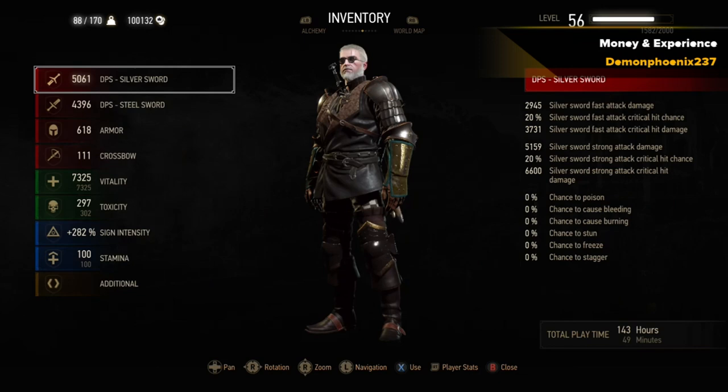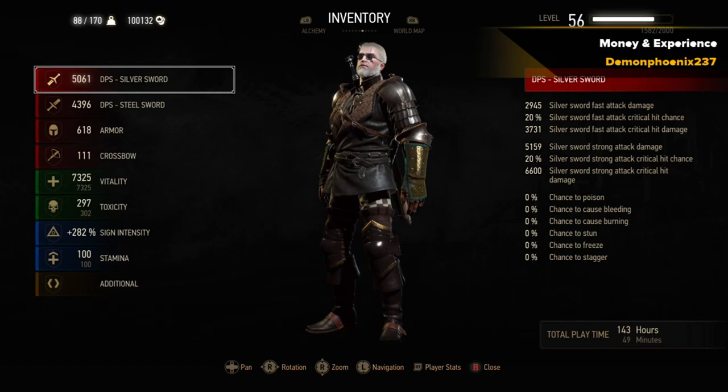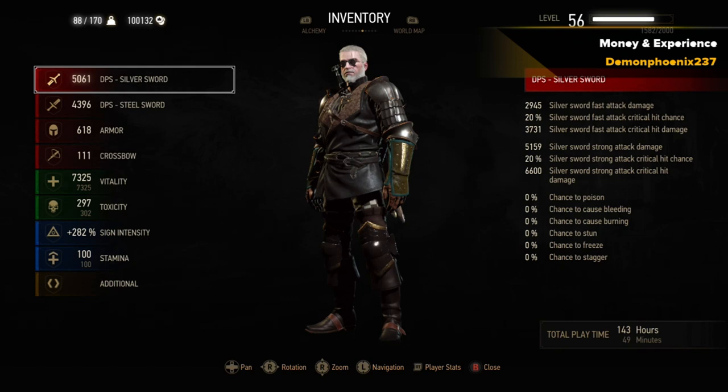We've got the Toussaint armor with Deflection, the Nilfgaardian Guardian pants, the Manticore boots, and any pair of medium gloves — I have the Grandmaster Griffin gloves. You can see we've got 2670 charges on the mutation generator as a point of reference, and 143 hours 49 minutes. This is going to be an example of how you do a run — we just kill all the enemies in the Hanse base.